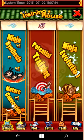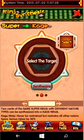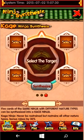To get the Kage Ninja, you go to the same tab — and I facepalmed so hard when I realized this — you go to the same tab and you just swipe. And you swipe, and there you go.